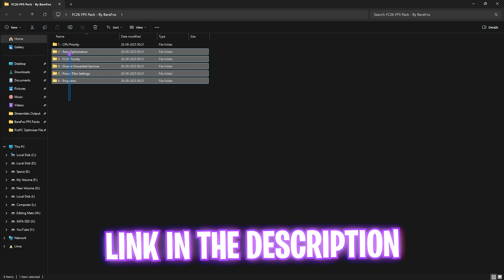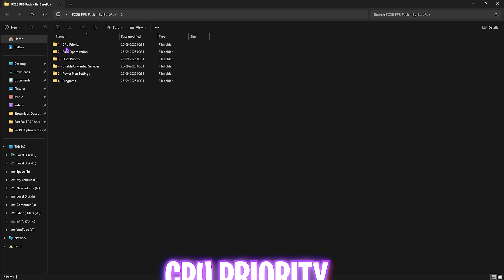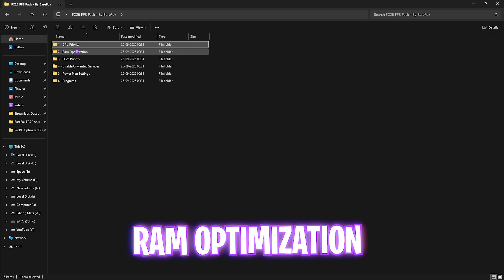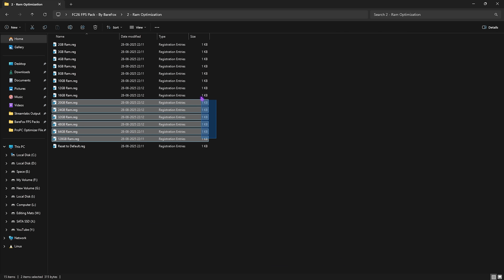Next step is the FC26 FPS Pack — I'll leave a link in the description below. You'll find six folders. The first is CPU Priority, which includes both AMD and Intel CPU priority registry files. If you have an Intel CPU, double-click and apply the Intel CPU priority. This sets the correct DWORD value for your processor to optimize its performance. Similarly for AMD.